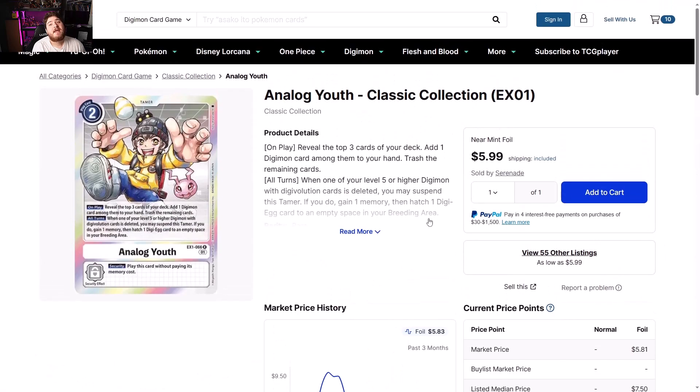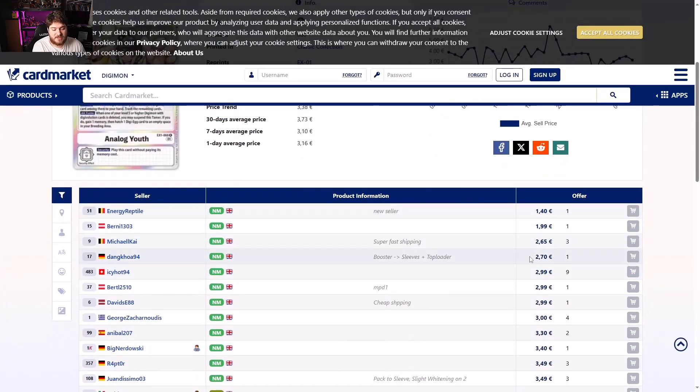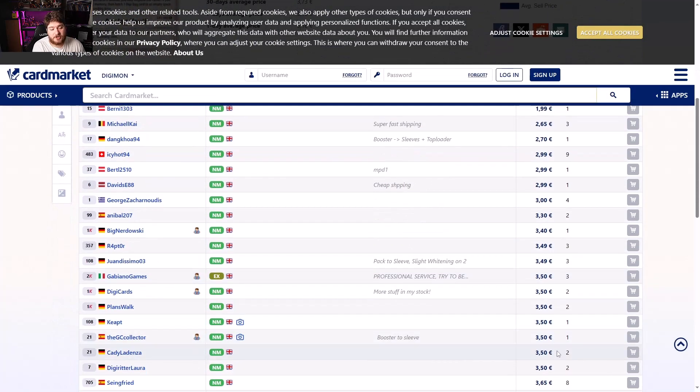Analog Youth Classic Collection EX01 bumping up a little bit again — five dollars a pop. If you can get your hands on Classic Collection, buy a box at the $20-$30 mark and you make about $10 profit easily off of this. Europe side looking like one euro 40 cents to three euros — do not buy this box for you guys in Europe; just buy the single.